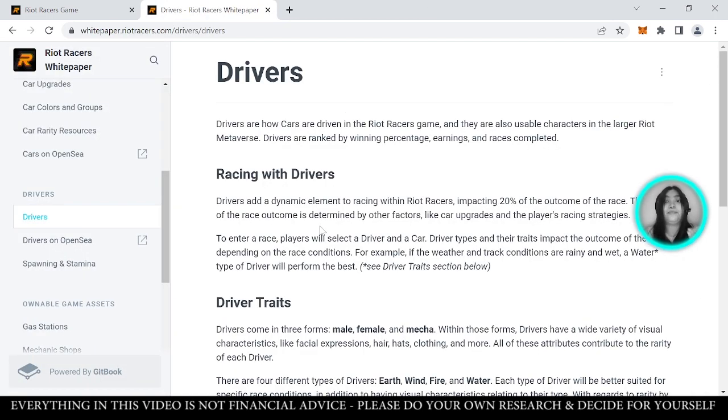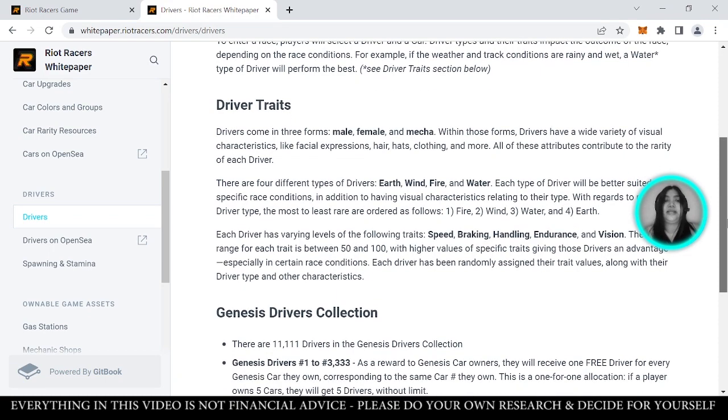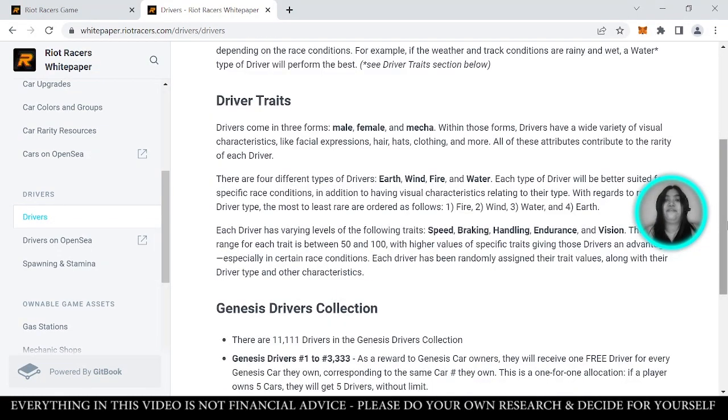Another very important element in Riot Racers is the drivers — someone needs to drive your car. Drivers are ranked by winning percentage, earnings, and races completed. 20% of your race outcome depends on your driver. Drivers have traits and you can choose male, female, or even mecha drivers. Drivers also have a variety of visual characteristics like facial expressions, hair, hats, clothing, and more. All these attributes contribute to the rarity of each driver. Car value depends on its rarity — the model and color.